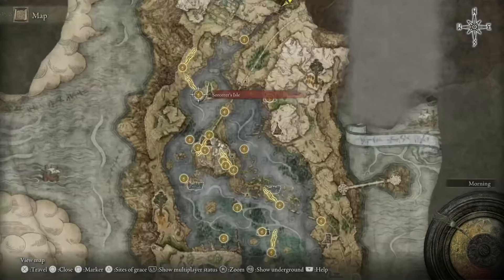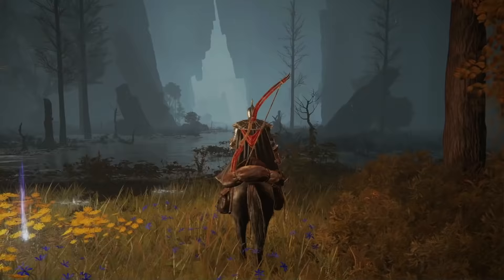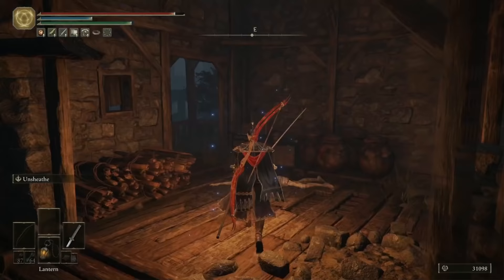Once I've finished clearing out these enemies, I'll show you exactly where I am on the map. From the Sorcerer's Isle Site of Grace, just keep heading further and further northeast until you reach the Ravine Site of Grace, then continue all the way down the Ravine, and you can grab yourself a Golden Seed. A little bit further along in the shack, you can grab a Smithing Stone 5.